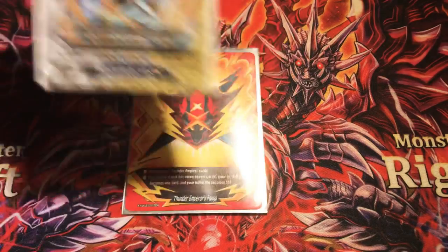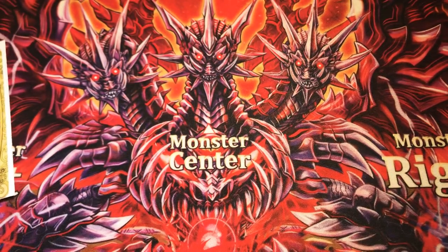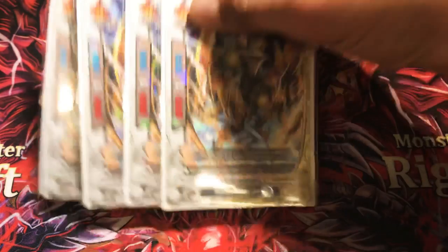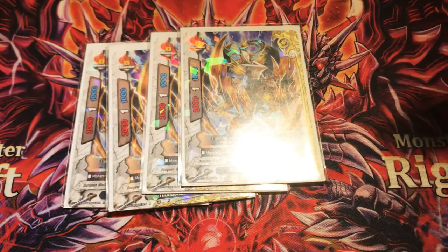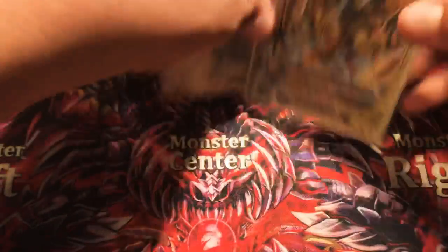For the Buddy I run, I run Thunder Blade Joker as the Buddy. Because it's a generic, it's a free call — it doesn't require a gauge. You can just call it for fun to the center if you feel like it. So of course we start off with four copies of the Buddy Thunder Blade Joker. It gives the monster on your center critical plus one, two-one-one stats, and it's a dual world card.